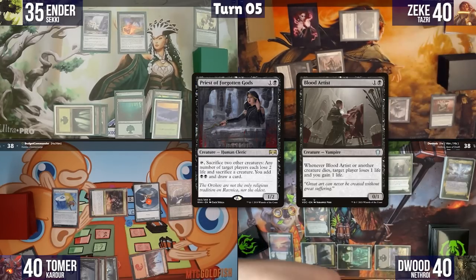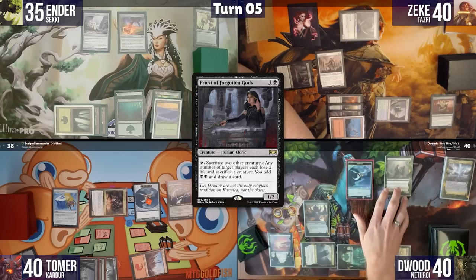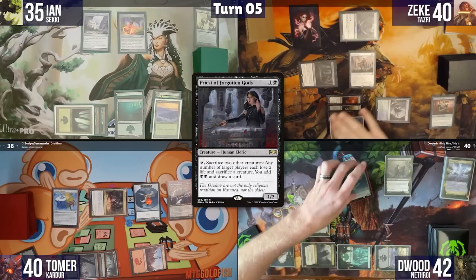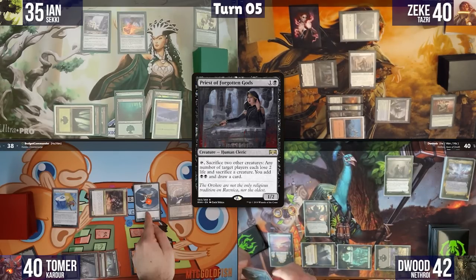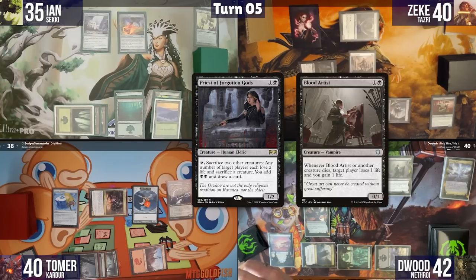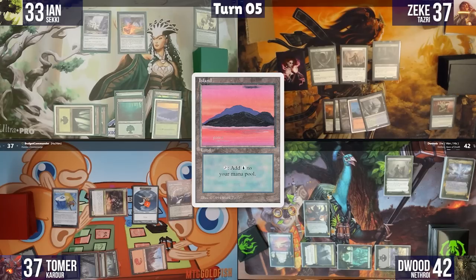Blood Artist drains Tomer for two and Zeke gains two. The table introduces themselves: the player is named Zeke and Ian is Ian. Everyone sacrifices a creature. Dwoods sacrifices the Cursed Mirror copy and drains Tomer and Zeke each one life, gaining two. Zeke proceeds to his turn, plays a fancy island, and casts Seagate Loremaster, making another Myr.